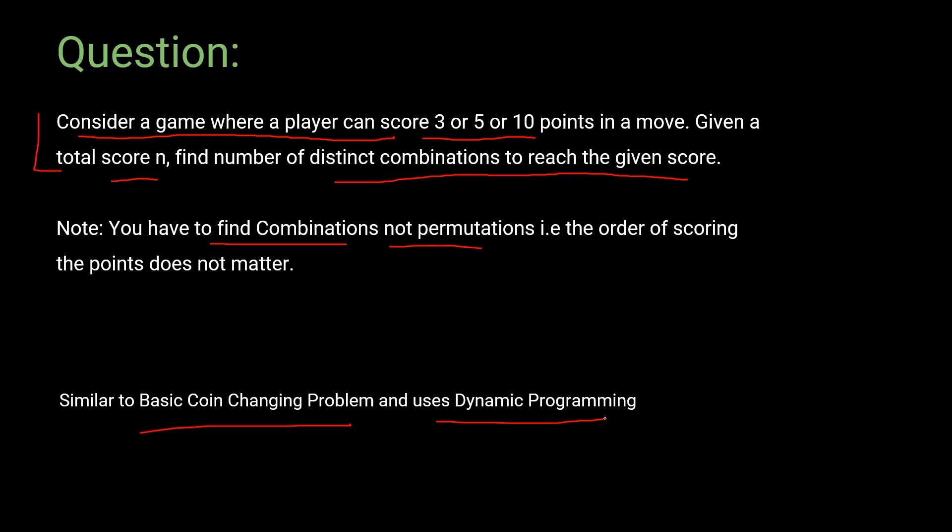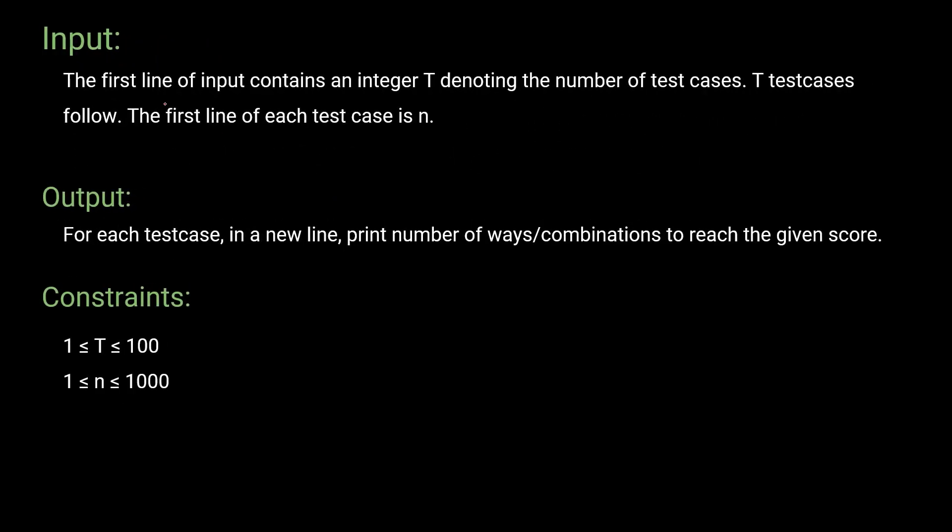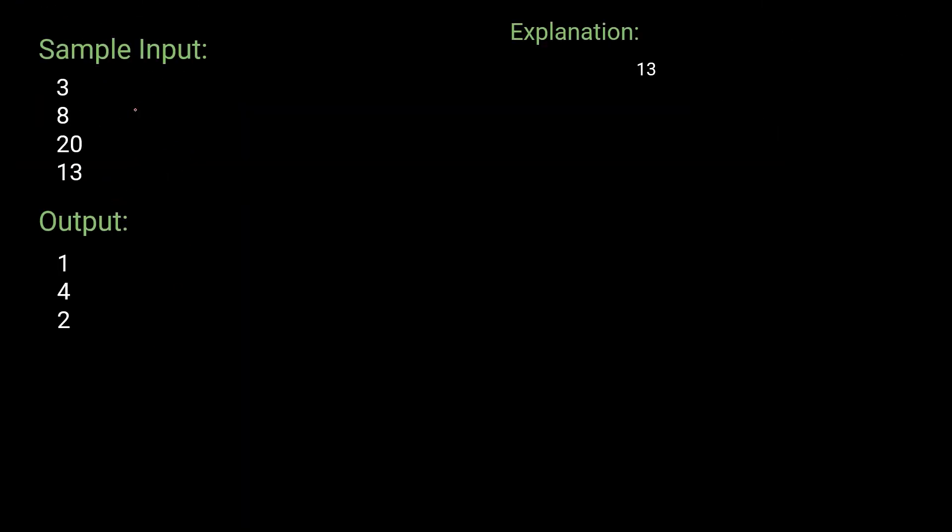Now let's talk about the input format. The first line contains an integer T denoting the number of test cases. For each test case, the first line is N, and we need to find the number of ways — the combinations — to reach the given score. The constraints are as given.